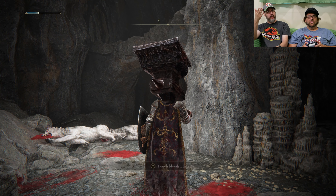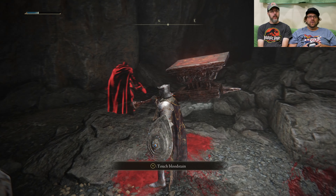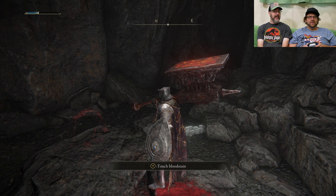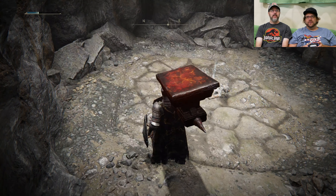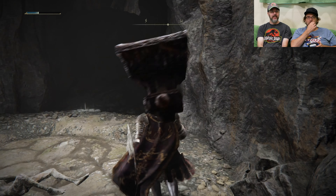People leave messages in the world that are occasionally useful and occasionally not very useful. When you see a lot of them in a certain area, that's perhaps something interesting. The bloodstains will show you what happened when someone died. When you're in an area and you see a lot of those, it's probably a bad area. Touch the bloodstain — and that's the trap, I'm going to fall.